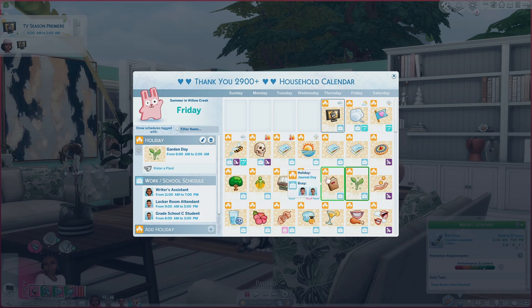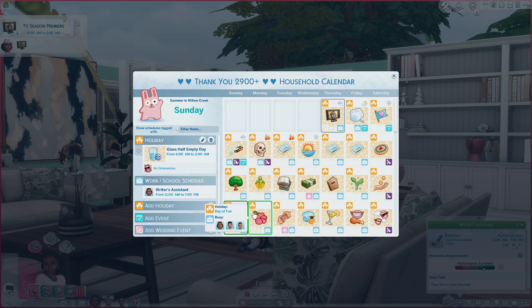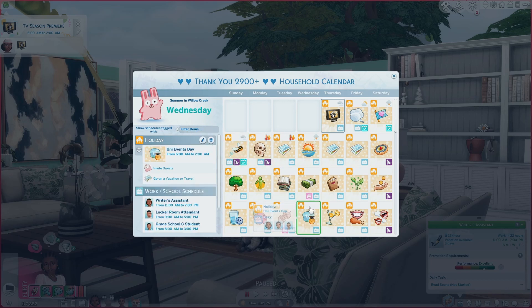Then we have Journal Day, where you write in your journal — all your thoughts, how you're feeling, your emotions. Then Garden Day — you just go out and water a plant. You don't have to fill your calendar with a bunch of traditions; you can just have a holiday with just one specific tradition. Then we have Join a Cult Day, Glass Half Empty Day where you air your grievances, and Day of Fun where you take photos, volunteer, read books, and do things that make you happy.